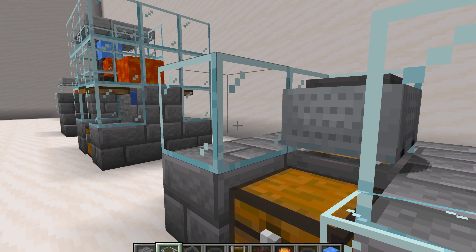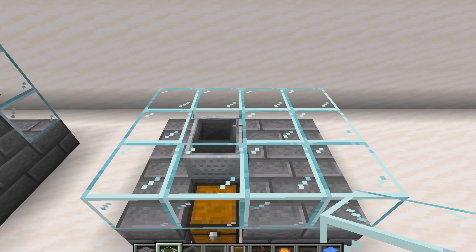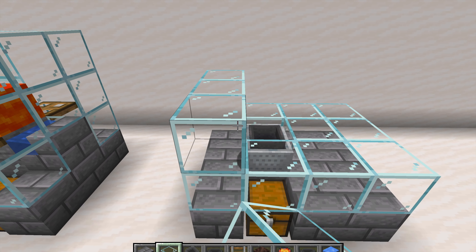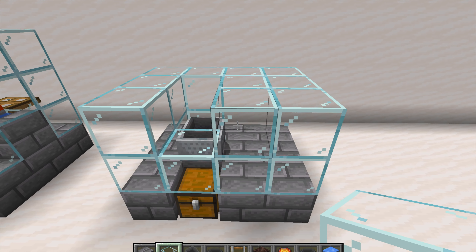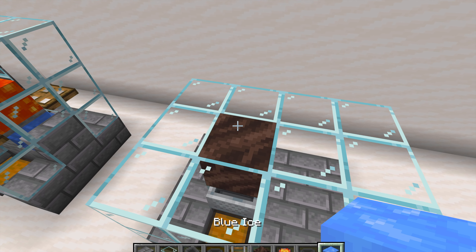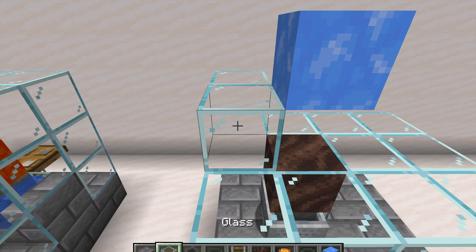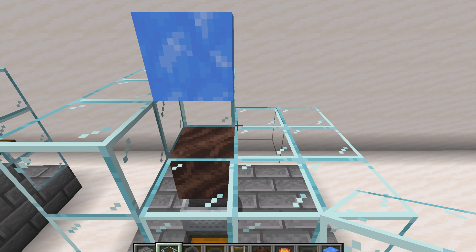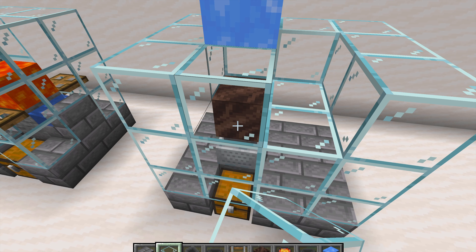Now we're going to finish this layer by putting some more glass here. You can put some glass above the chest — the chest can still open even if there's glass right there. Then place some more glass on this layer, and above the minecart with hopper place some soul soil. Then above that, place some blue ice and some more glass so your lava doesn't spill out everywhere.